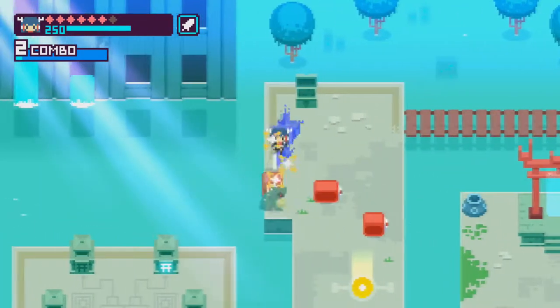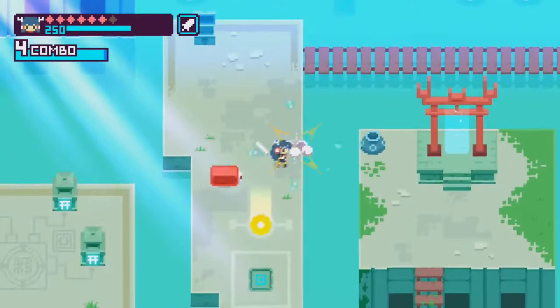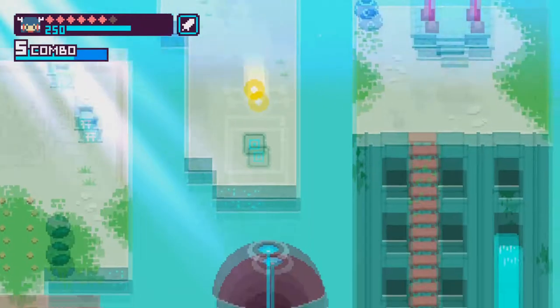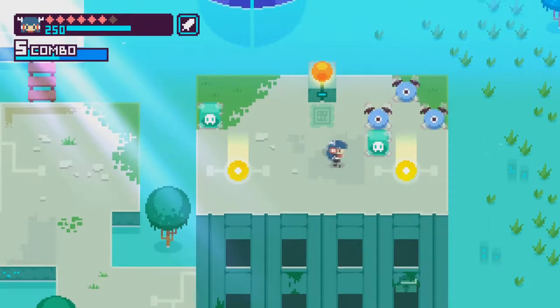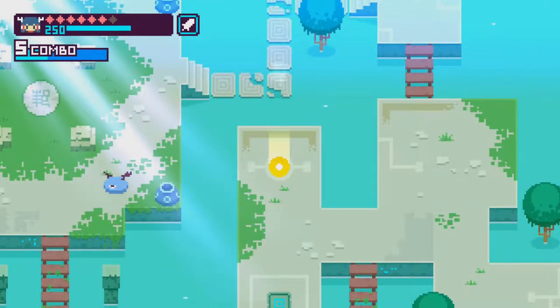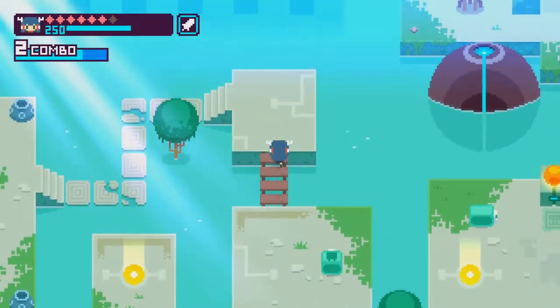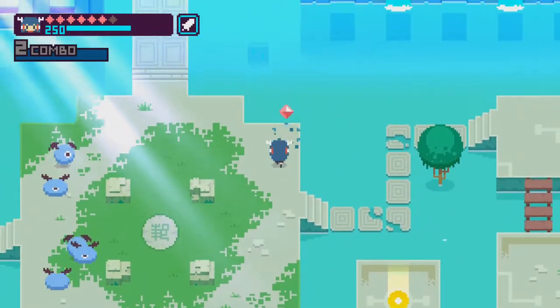Hinome does allow you to shoot and move. Either Hinome or Uzume — the archer character — simply because of the fact that she has the most range, which might mean you don't have to go certain places. You might be able to reach things from a distance.